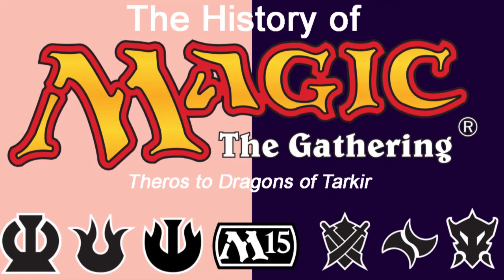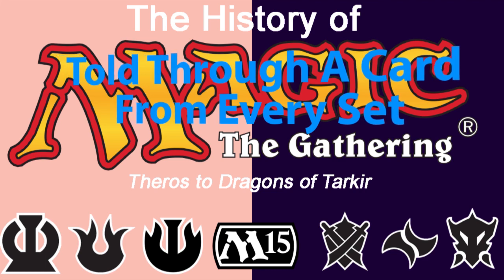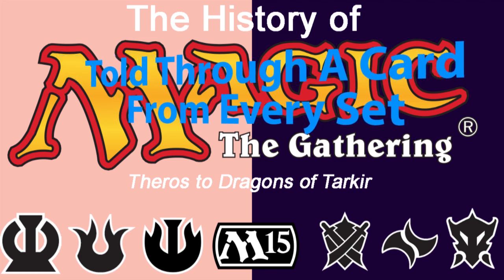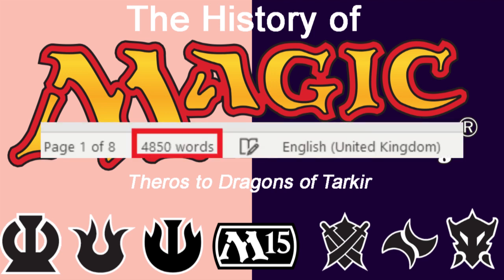Welcome back to the History of Magic the Gathering, told through a card from every set. Today we'll be talking about Theros block, Core Set 2015, and Tarkir block — that's seven whole sets. Given that this script is already almost 5,000 words long, let's not use any more time on intros and jump right in.